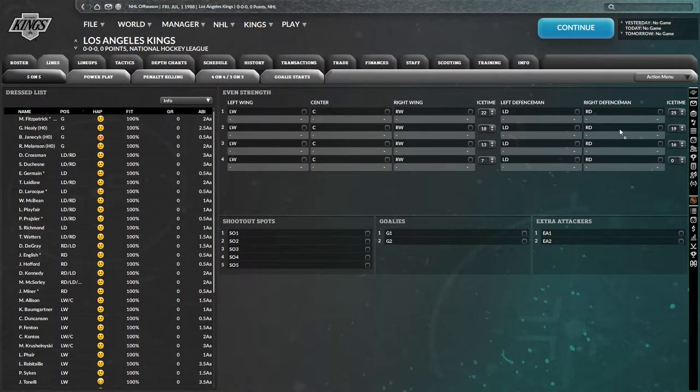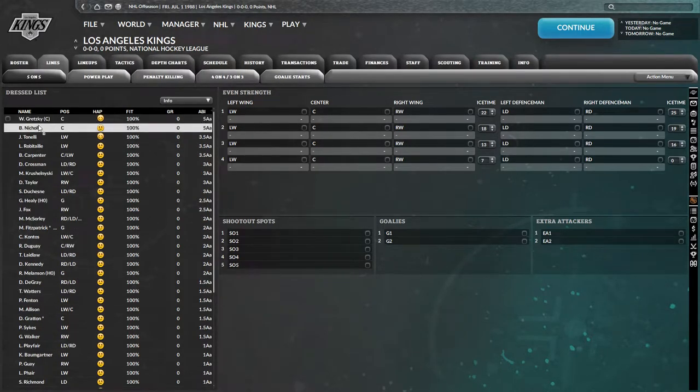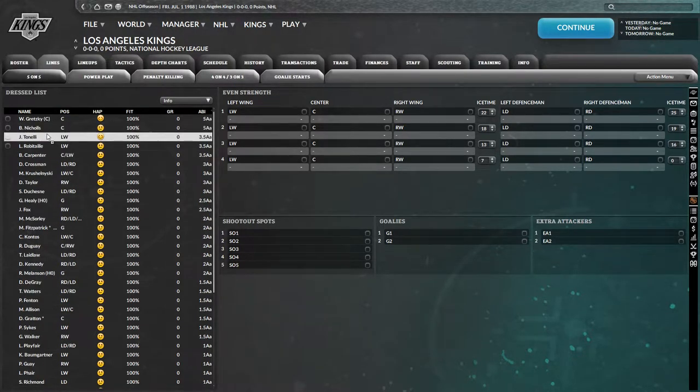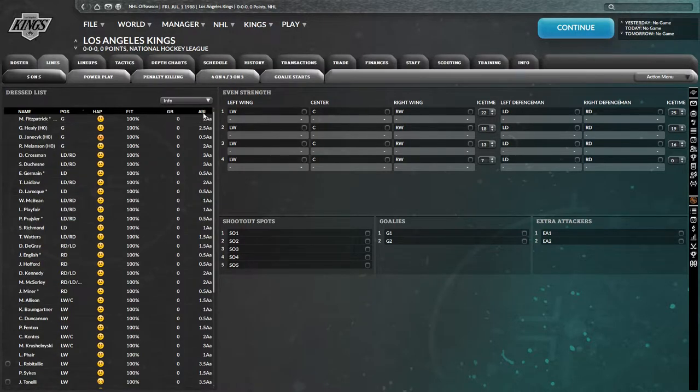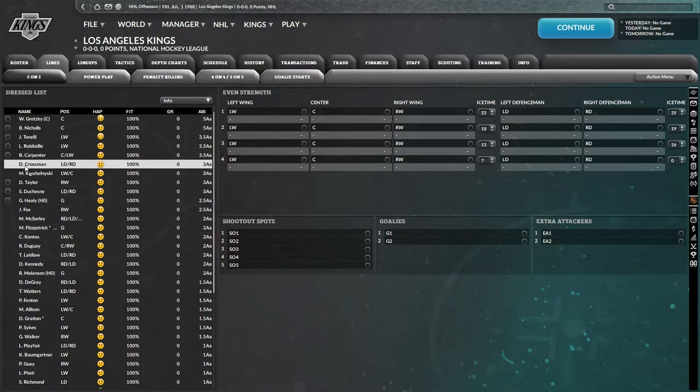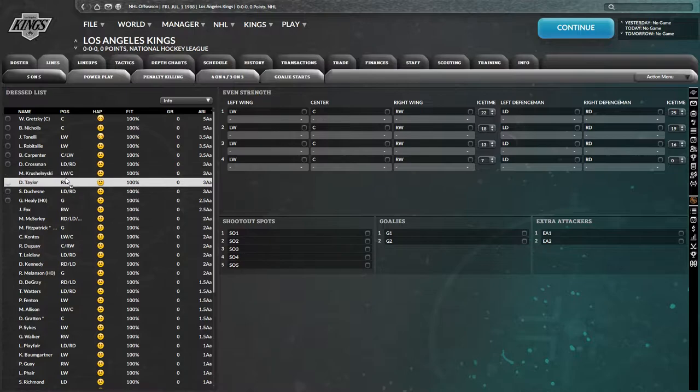Let's look at the lines — nothing is set up. I'm going to let our assistant create the lines and then dress eight forwards. So we're going to dress Gretzky and go top to bottom basically. Healy is probably our best goalie — I'm going to be trading for a goalie though, I doubt I'll stick with that. We'll put Taylor up. Crossman. I'm surprised how big this roster is.